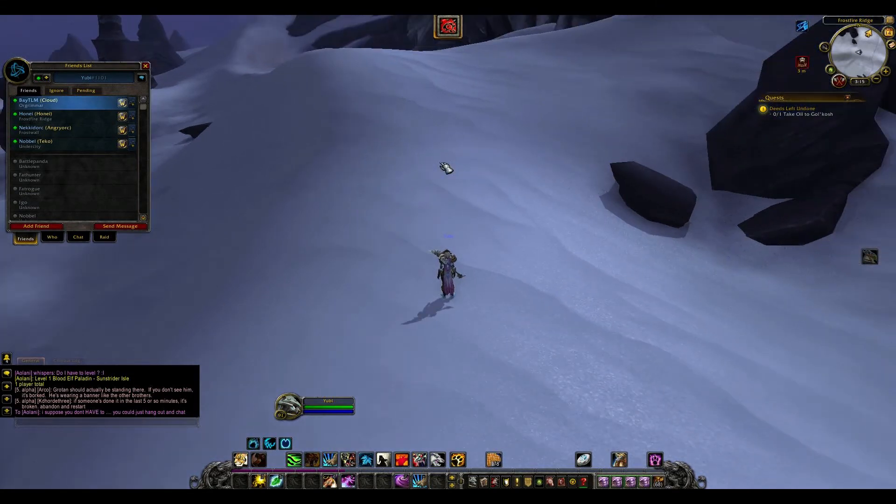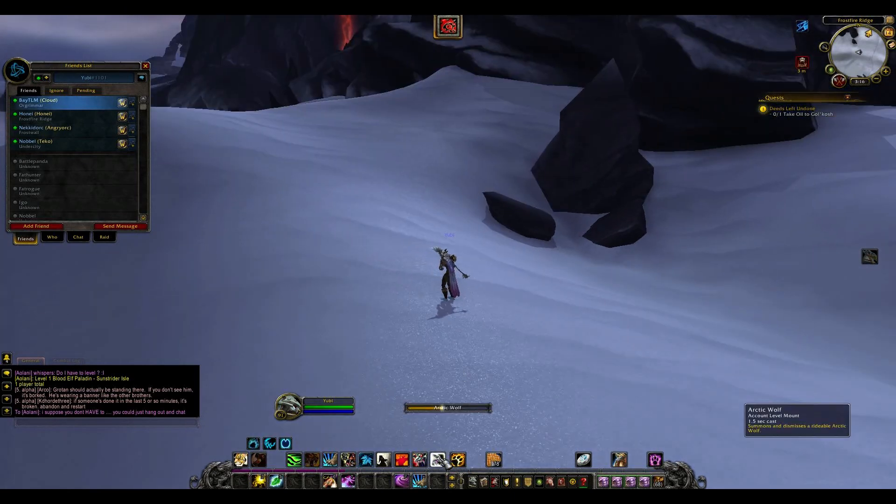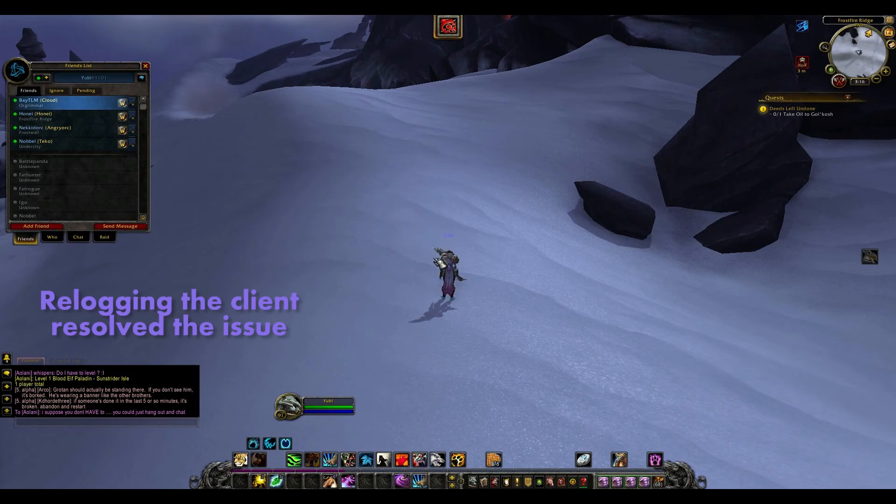It let me go stealth on the mount, and then I clicked cat form and I was in cat form on the mount. So now I can't mount up at all — I think I'm gonna have to reset or something to get that to stop, but we'll see.